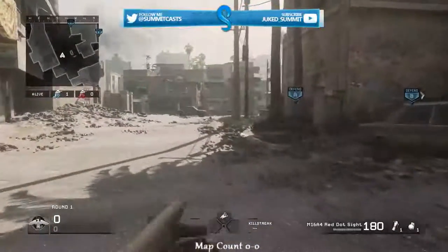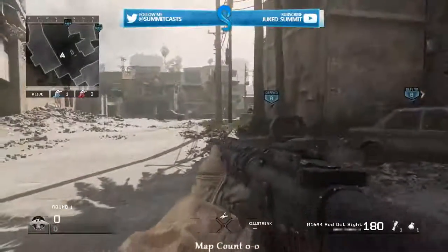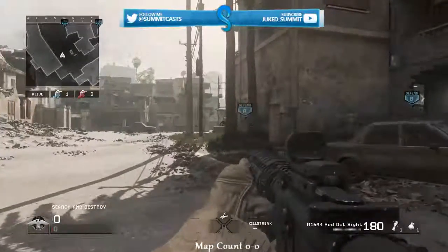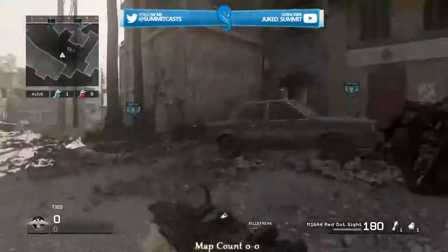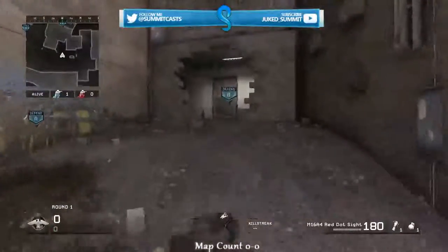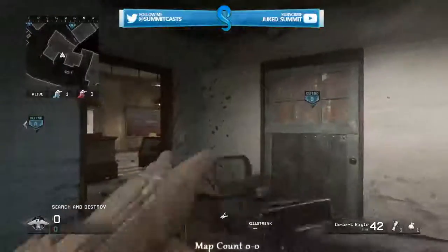So, on the defense, you want every single round — every round — a player to watch the Crosses. And on offense as well. That's my first tip: watch the Crosses on this map. I'll show you a defense spot to watch the Cross, and then I'll show you an offense spot.